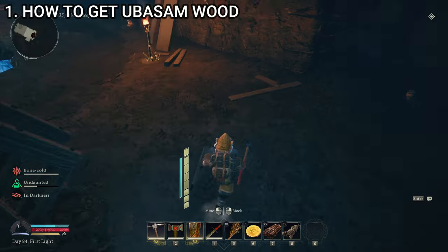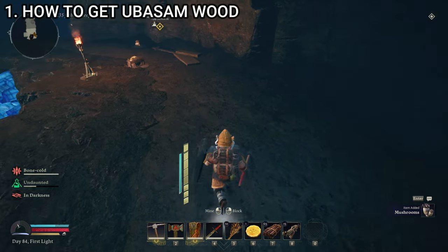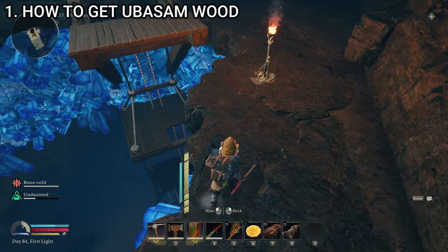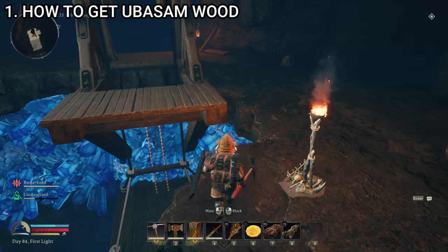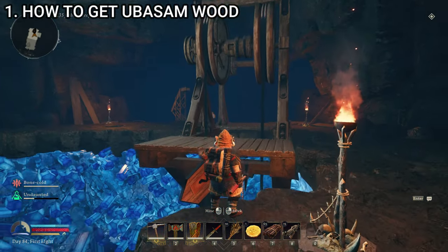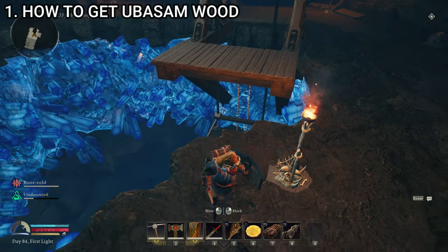The natural fiber you can get all over the place — down in this area you'll just find it on the floor, but you also get it from picking up spider webs when you kill spiders. So usually natural fiber is not a problem. Elvenwood — you cut down trees in the elven quarter. Black diamonds can be mined later once we get down there, but up here you have to either get them off orcs you've killed or find them in orc chests in the many orc outposts in this region. Once you've unlocked this lift and can go down to the lower depths, that's where we'll find our ubasum wood.